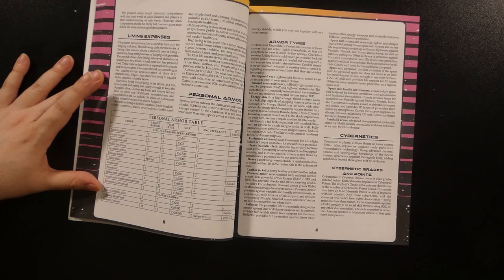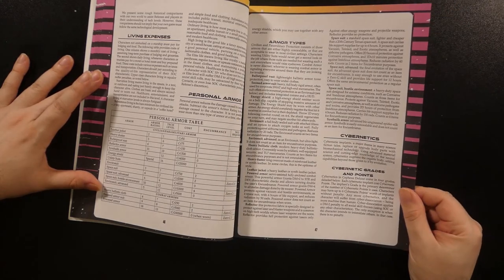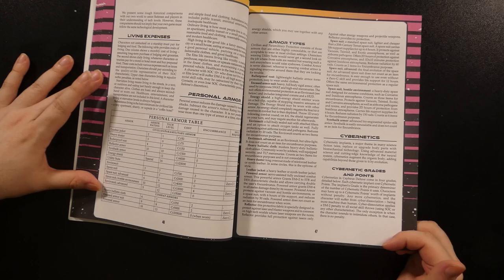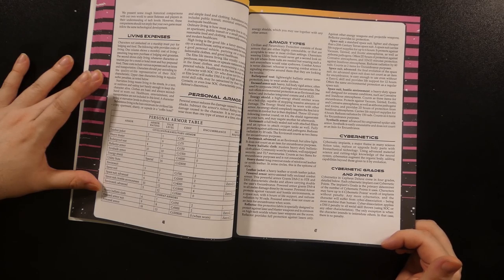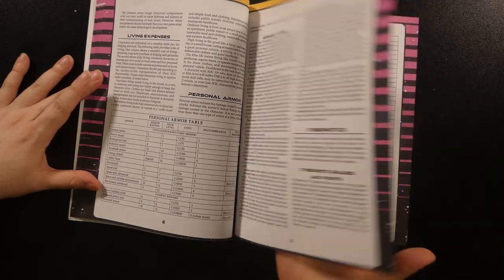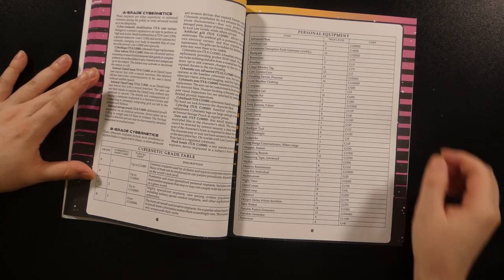Personal armor is listed along with a table giving armor ratings, tech levels available, costs, encumbrance, and any skills required to use it, each elaborated on within the text. The basics of armor rating are given here as well, serving as mitigation in the system rather than avoidance. Cybernetics have been moved into the equipment section and are covered next, along with rules on grades of cybernetics and a limit measured by cybernetic points. They are described with their effects and briefly covered in a table, just like the armor and weapons.